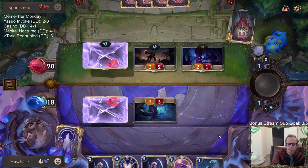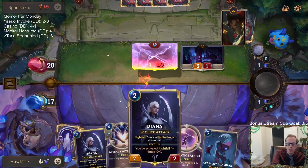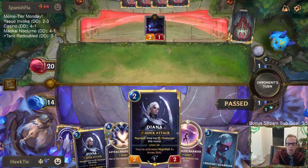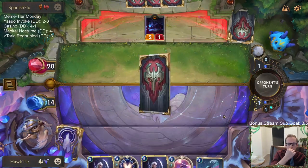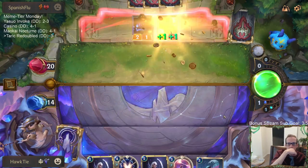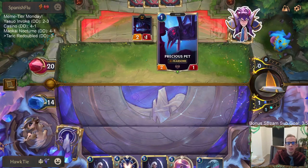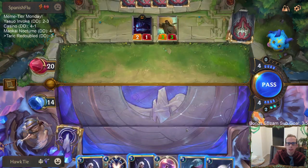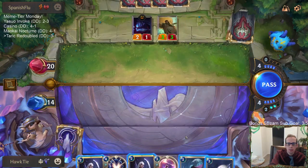This is not great at all. I don't have anything good right now — nothing to play to turn on nightfall for Diana. Good hand for them though: turn one Precious Pet, turn two Grenadier, turn three Grenadier plus Jagged Butcher. Impressive.